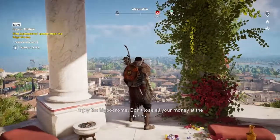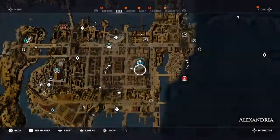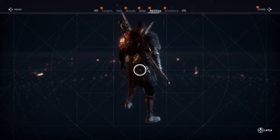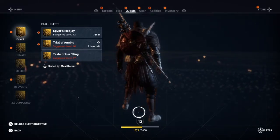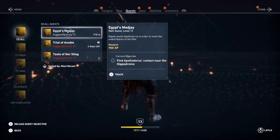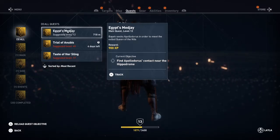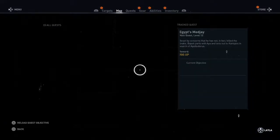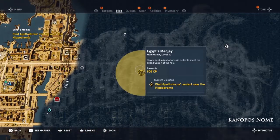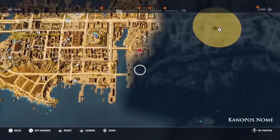So we're going to need to hit up these quests and see what's next on the agenda. Let's go straight into the quest menu — we've got a lot of things to see up here. On the gear, abilities, inventory — they're out of our reach, we're only level 13. But here we have Egypt's Mejai: Bayek seeks Apollodorus in order to meet the exiled Queen of the Nile. We'll track it. On the map, it's all the way out there — that's going to take us to the next part of the map. All we've got to do is do a few more fast travels — but we'll head out that way and call that the end of the episode.